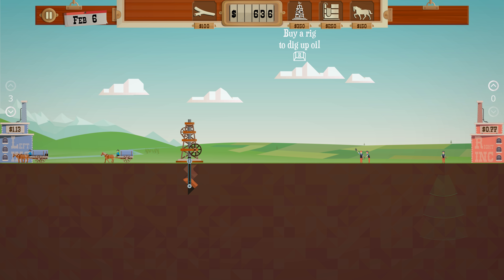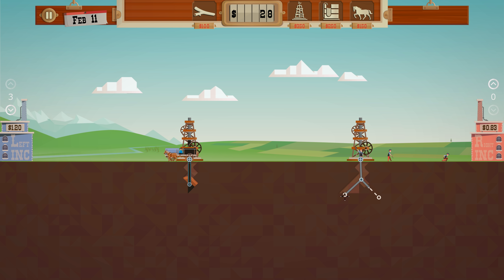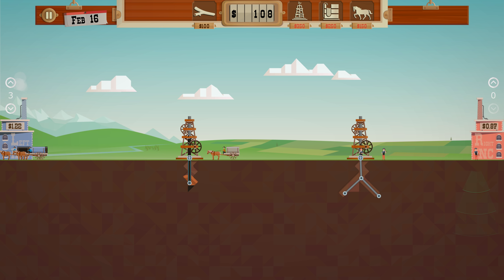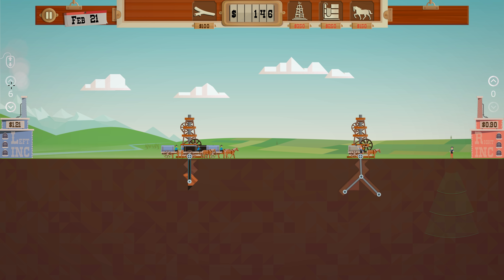This guy found oil too — let's do our thing here, just branch down. We're out of money. This little oil indicator — if it reaches the top it starts spilling, and then we have environmental fees. So we need more wagons. The price is still good here. I almost forgot to put my wagons on this guy.